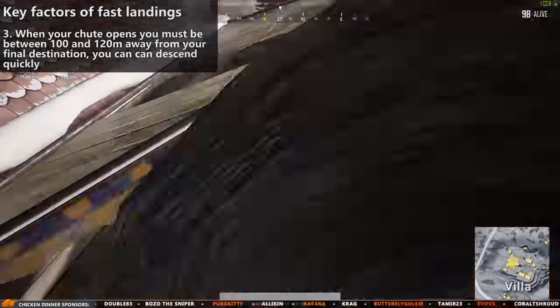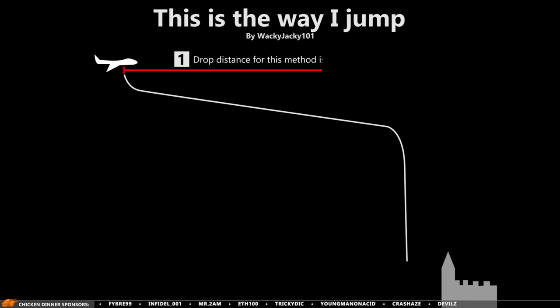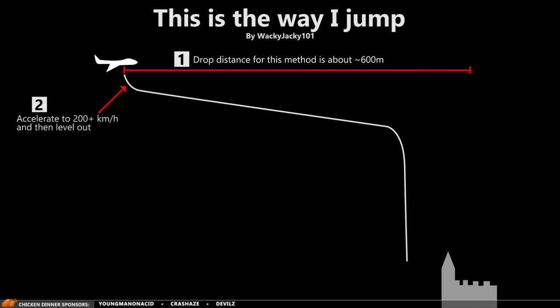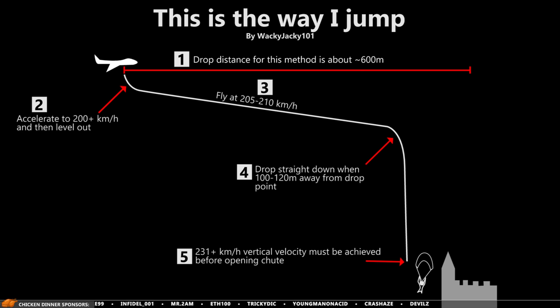During all of these tests, I developed my own preferred way to jump, illustrated right here. I like to drop about 600 meters away from my target destination and instantly accelerate to about 200 kilometers per hour vertical velocity — this can be done while holding shift as you exit the plane. I then level out a bit and fly at about 205 to 210 kilometers per hour vertical velocity. When 100 to 120 meters away from my final destination, I dive straight down again holding shift, reaching at least 231 kilometers per hour vertical velocity before my chute opens to get that extra downwards motion.